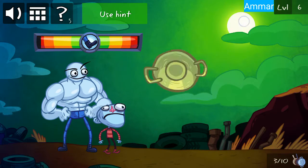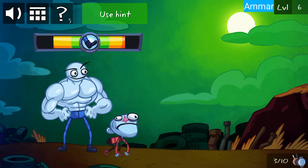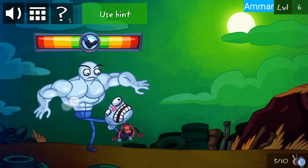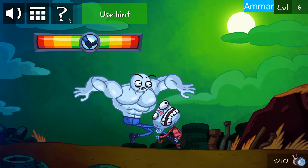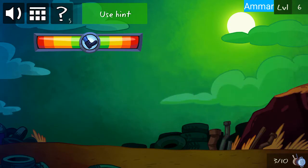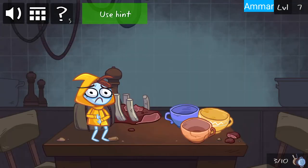For level 6, first get the pan, then drag this little guy down and wait for the power to be filled. Now click. Now click any of these three.